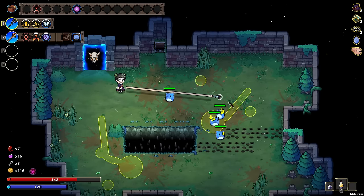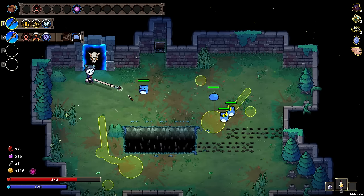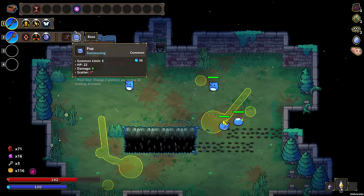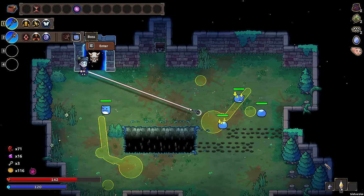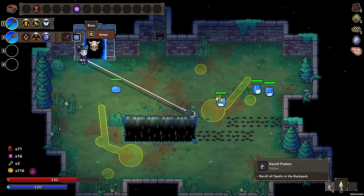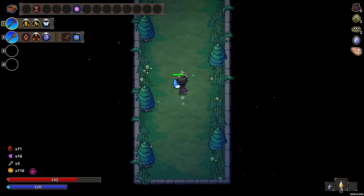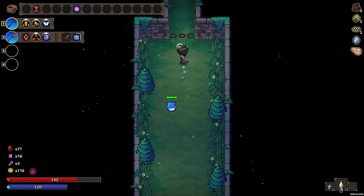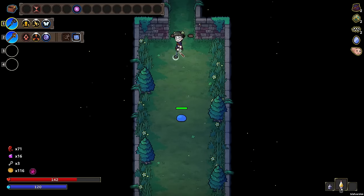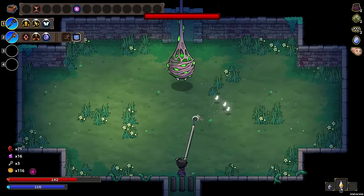So without further ado, let's get our pop cat very close to full. Reroll all spells in backpack or discount potion — no, we gotta do this. I meant to recharge the pop cat before I go in here. There we go. Venomous spider — yuck. This is going to be tough.